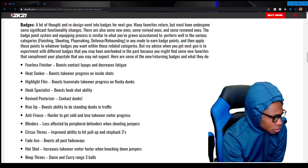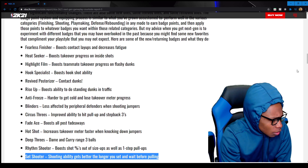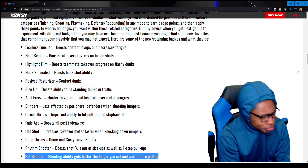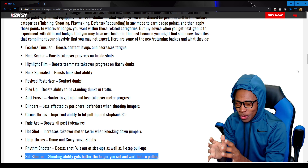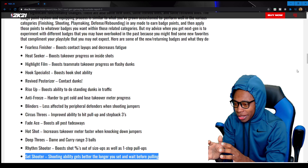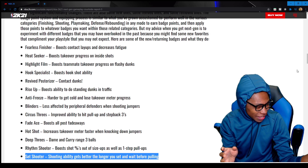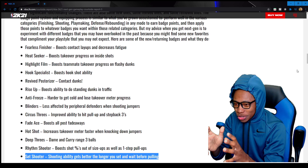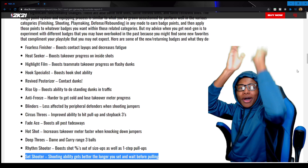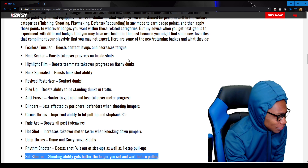Deep Threes is like a range extender. Set Shooter — shooting ability gets better the longer you stand and wait before pulling up. So I'm standing there ready in the corner, got the Set Shooter badge on gold or Hall of Fame. The longer I wait, my shot gets better. As soon as I get the ball — bang, cash all game. That sounds cold, I like that badge.